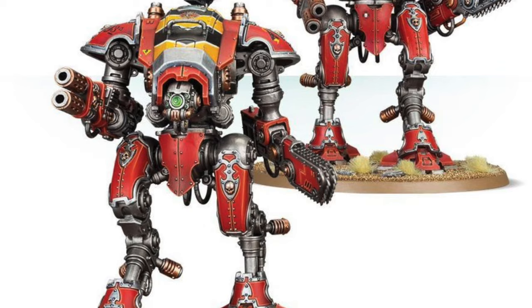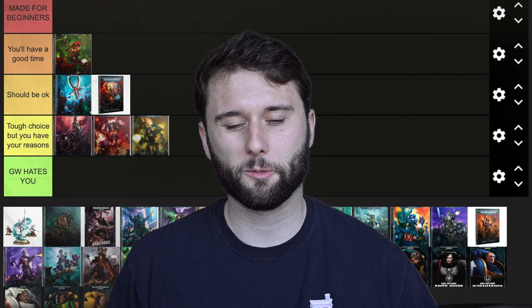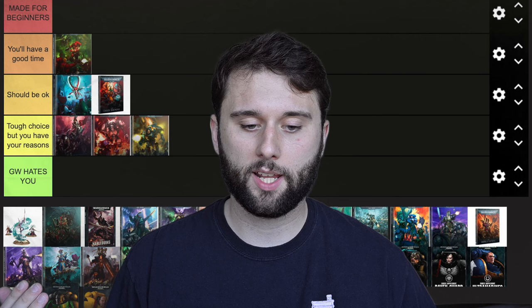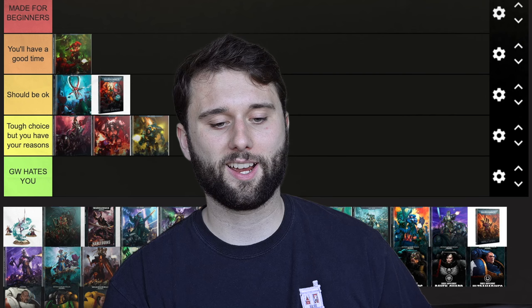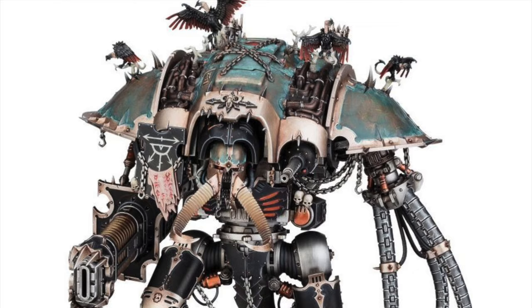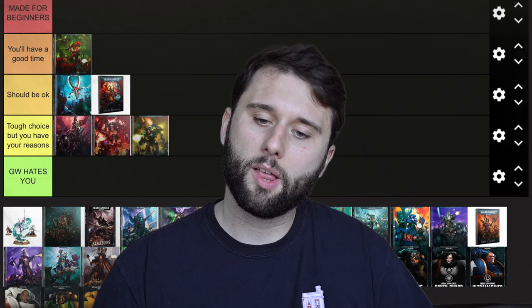You're just playing the game on such a different level because you're going to have so few units — you're not really getting the full experience. That said, they're not in the 'GW Hates You' section because they're still super cool to build and to paint. The Chaos Knights especially are some of the coolest models — there's that one Knight that has metallic tentacles, I'll try and put a picture up here. That is super cool, I'd love to paint that. But game-wise, you're just playing a very different game, so I don't know if it's the best place to start.